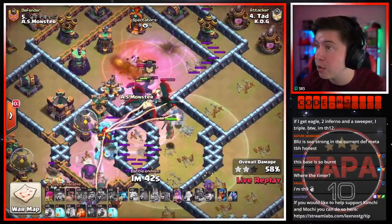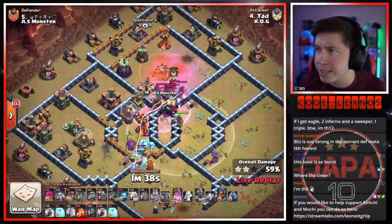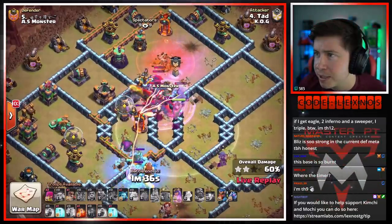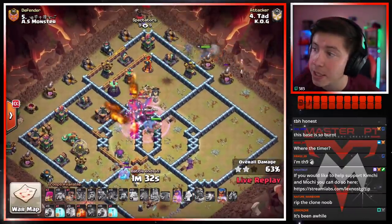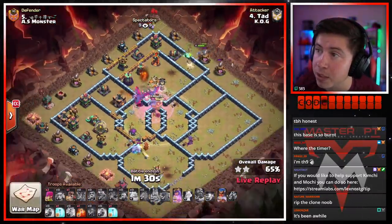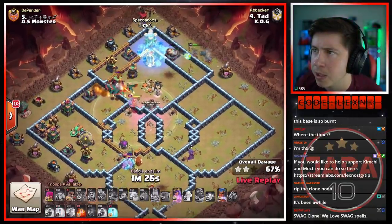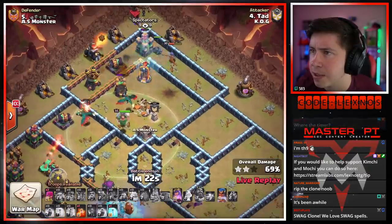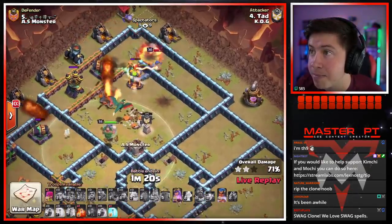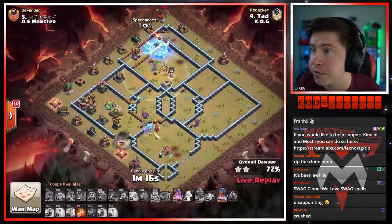Triple ice golem CC gets pulled, there's the tornado — man, that blimp barely dodged the tornado. Dragons are doing the disco dance. Can they get the multi? Yes. Queen's gonna deal with the ice golems, and we got the royal champion in on the top side of the base. We still got two freezes to help her out — gonna have to freeze the single. He goes — might have to pop this RC ability sooner rather than later so the air defense goes down and the dragons stay alive. He's being patient.